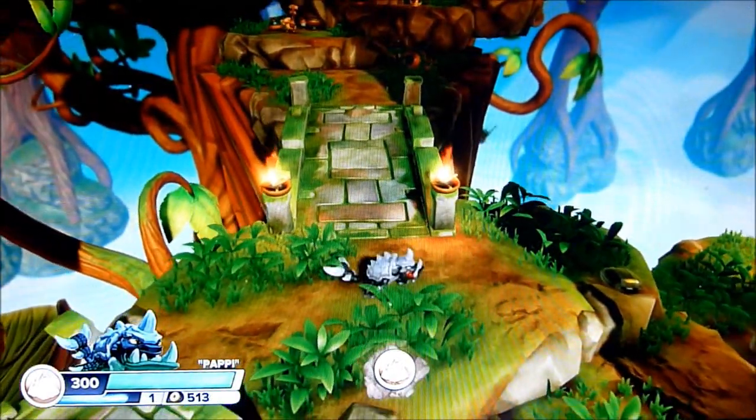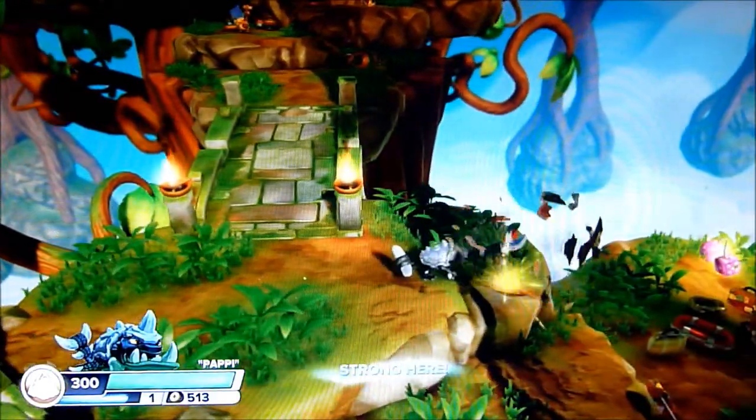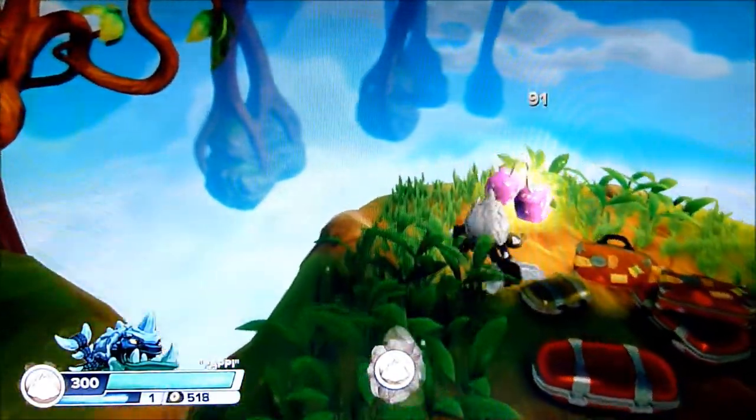Shortly after the Soul Gem, you'll be set upon by three chompies. Head to them, make your way down here, and you'll find more of Flynn's stuff.